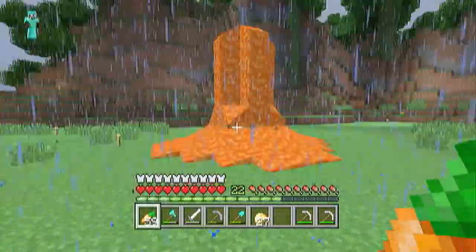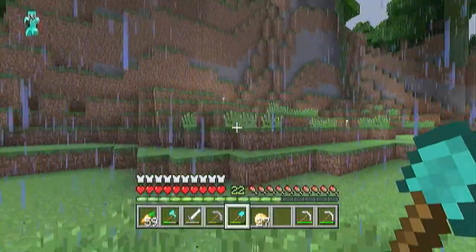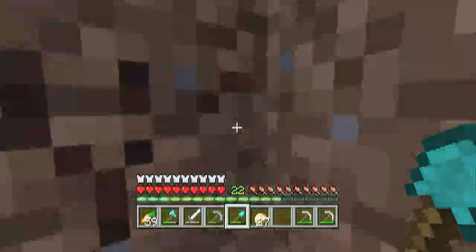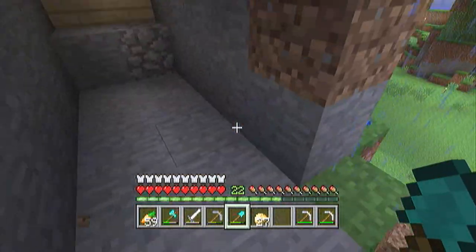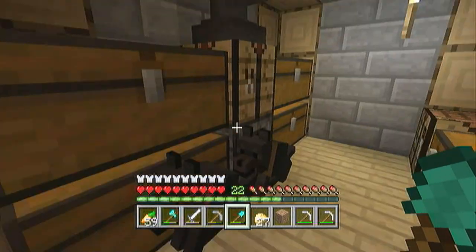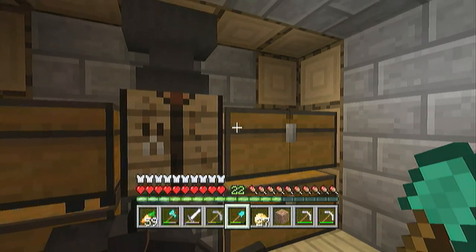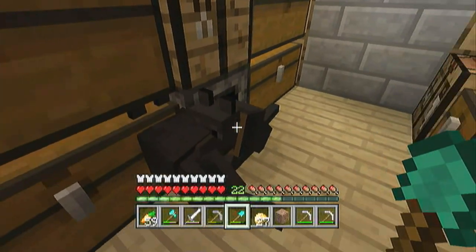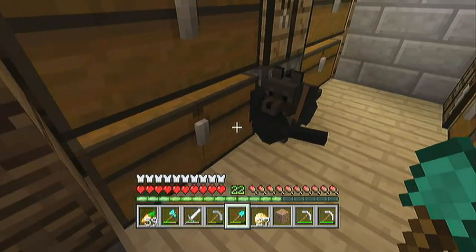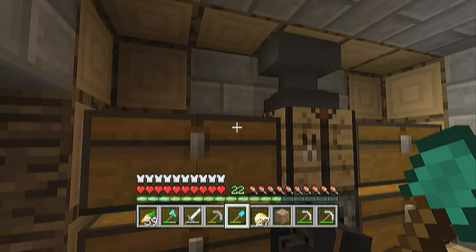We're gonna get rid of this. I don't have a bucket, so I'm gonna go into our secret little hideout and get one. I've had so many offers for my plot of land. Oh yeah, I've got two dogs — the red one's called Strawberry and the brown one's called Chocolate. Strawberry, Chocolate — done.